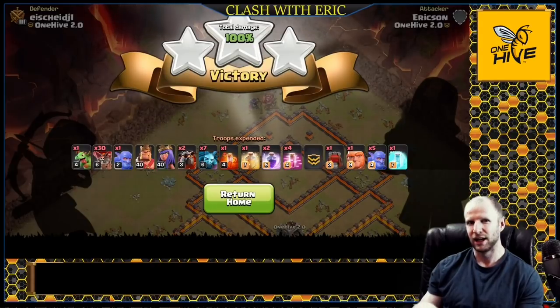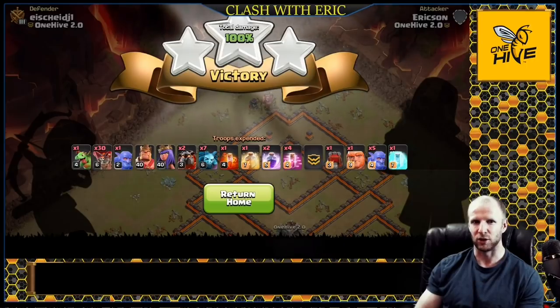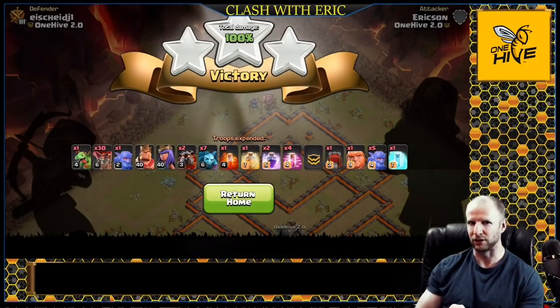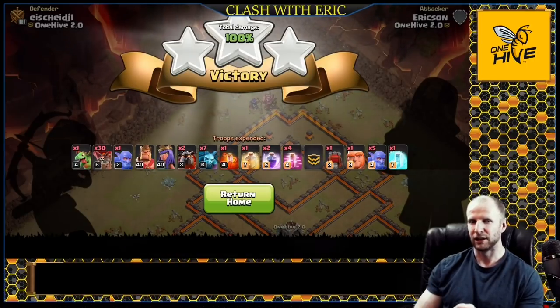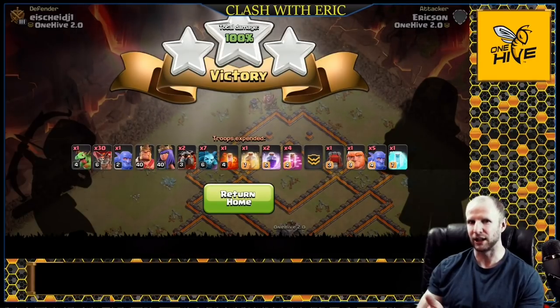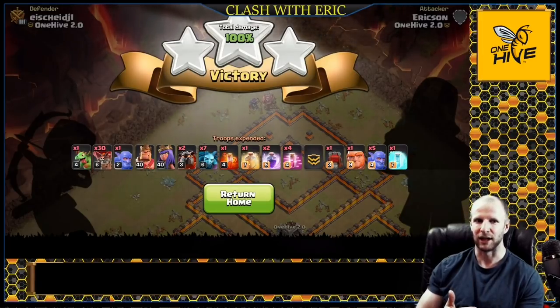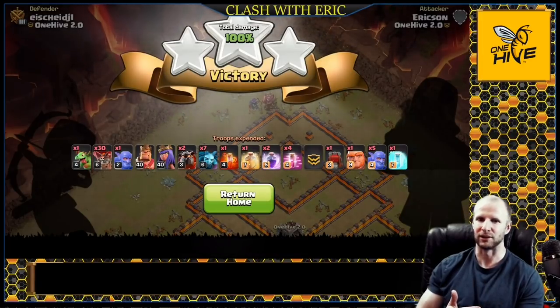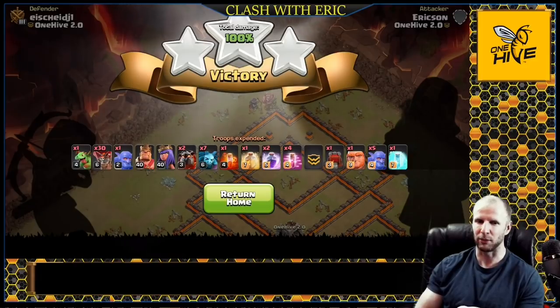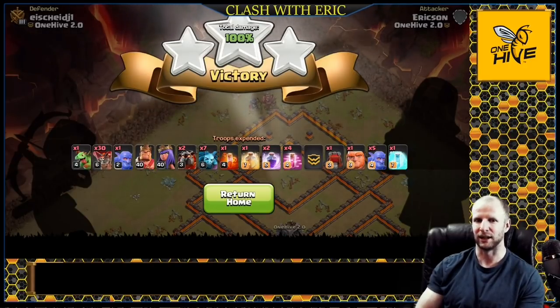That's going to be the end of today's video. Go out there and use these different laloon techniques - find one that fits the base you're attacking. Watch where the queen is, watch where the sweepers are, look at what's in the CC whether it's a fresh hit or a cleanup attack, and choose the type of laloon that fits the base. Thanks for joining me - don't forget to hit that like button and subscribe button and turn on those notification bells so you don't miss our daily video.